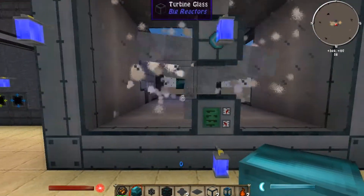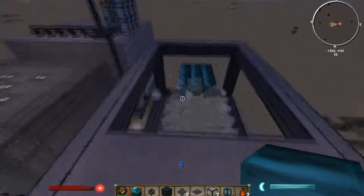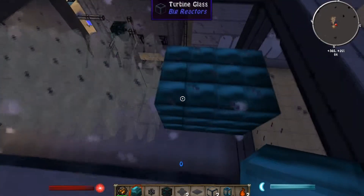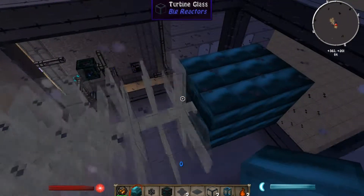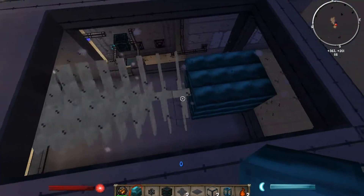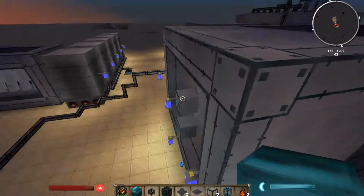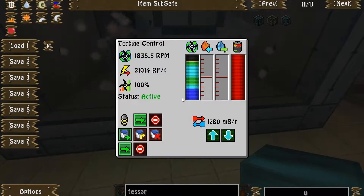We're back and this thing is near max efficiency at this point. It is at its max efficiency for this design and it is outputting 21,000 RF per tick — that is quite a bit of power. This reactor has four thick endorium coils. I could have made it a bit thicker and a bit longer to get up to the 80 blades that it actually has, but for the purpose of this tutorial I'm just showing that if you have a massive turbine and you have the steam to power it, you can get a lot of power.